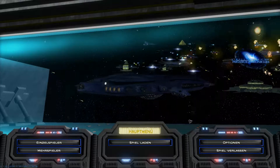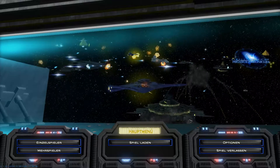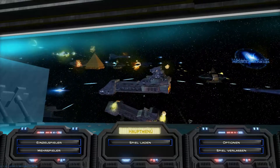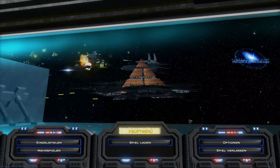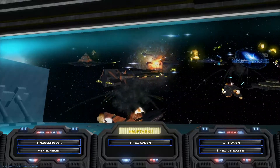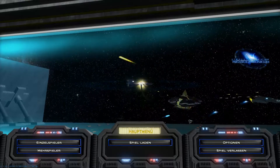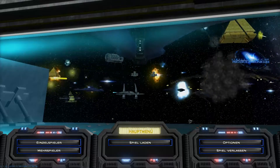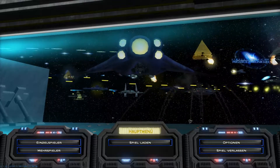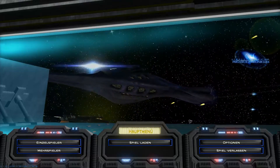Ich persönlich habe ein kleines Problem, wenn ich die Mod starte. Ich kriege dann, wenn erstmal so ein schwarzer Bildschirm oder ein weißer Bildschirm kommt beim Intro — wenn ich das nicht mache, dann hängt sich das ganze Programm auf, dann geht es nicht weiter. Also falls ihr das auch habt: der Trick ist einfach schnell rauszutappen, einfach diesen kleinen Fehler überhaupt nicht großartig annehmen, einfach oben rechts X-klick weg und dann einfach wieder rein ins Spiel tappen. Dann geht es weiter, dann kommt das Intro.